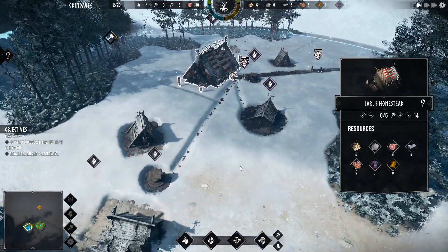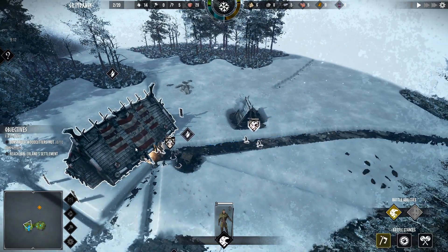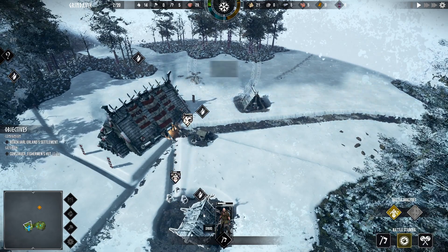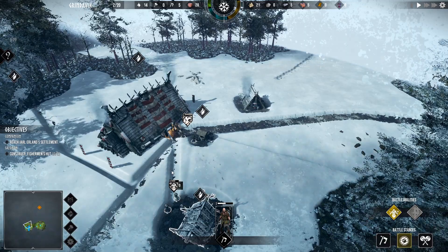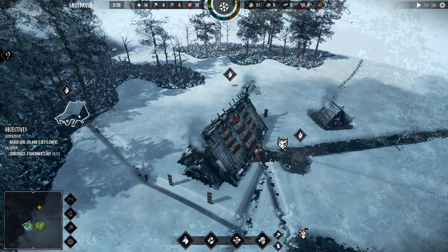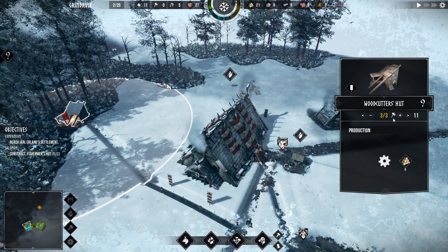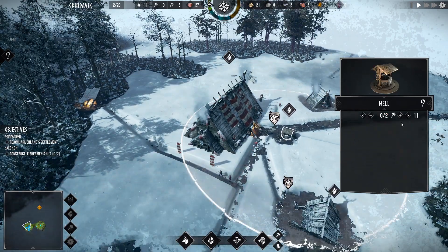Our little village is coming along quite nicely. These guys should come over here — if they stand by this, they heal. How do I assign them? Okay, so that looks like your pool and then you assign dudes to work it. Do I have to do that with everybody? Oh, I do.